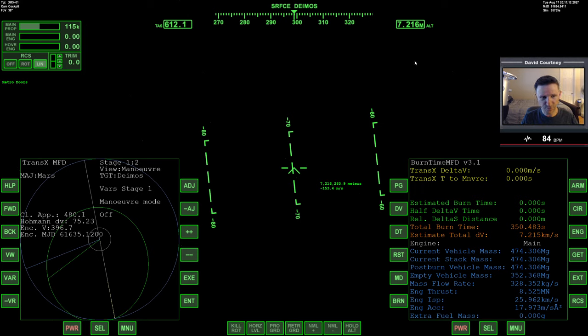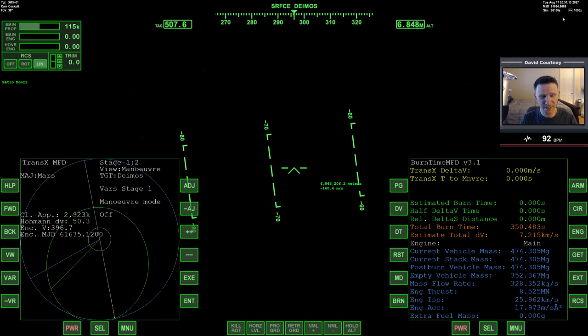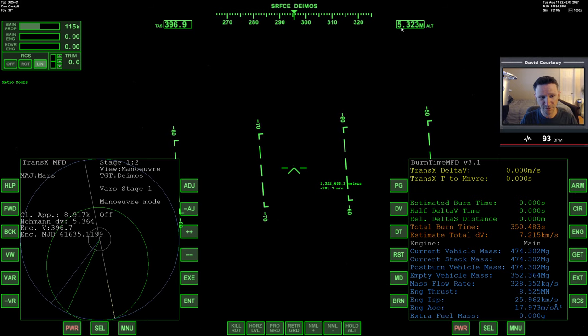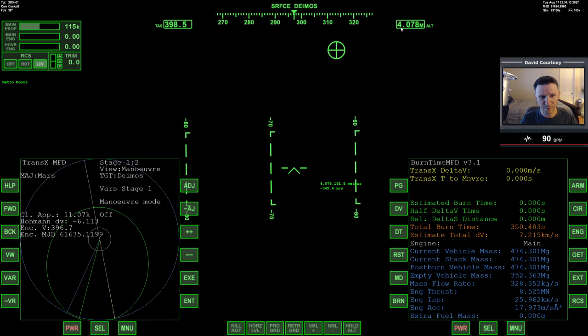Let's warp time forward. Since we have Deimos on the HUD, let's go until we're at about 4 million meters. We're warping time forward again — we don't want to do 10 or 100 thousand because the distances here are not very big and we would easily overshoot. So we're going to 4m, and we're coming up on that now.